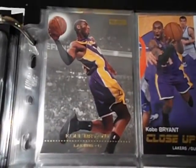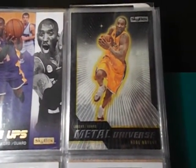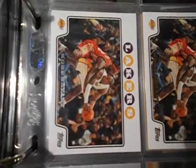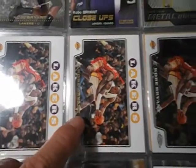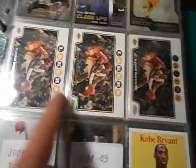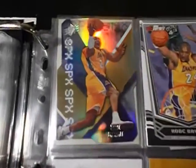Skybox base card and then the subset close-ups. Another set from Skybox is the Metal Universe — they also released the Precious Metal Gems in 08-09, so expensive. And then Topps: that's the silver, that's the regular version, I got the gold foil, and then the chrome version. I'll be needing the gold border Topps, the orange border serial-numbered to 199, and some refractor versions.